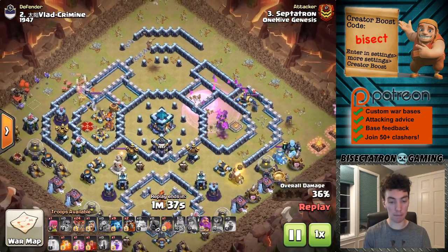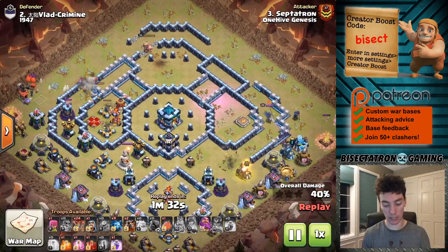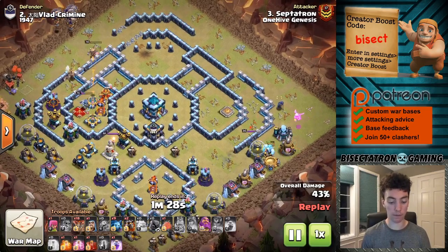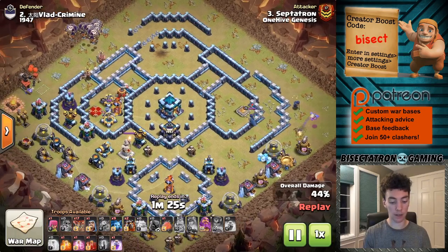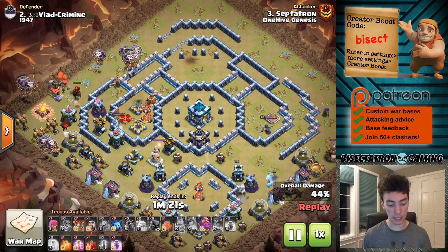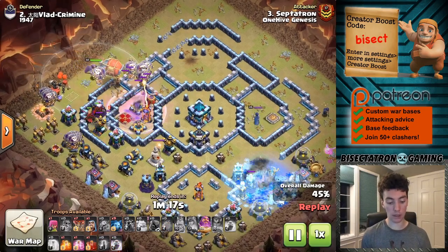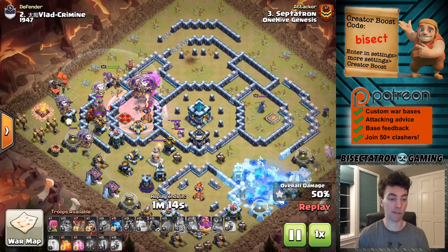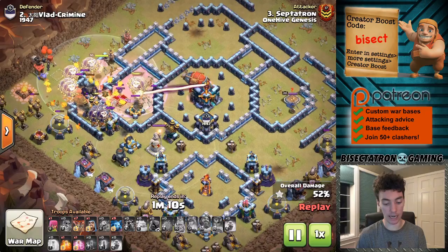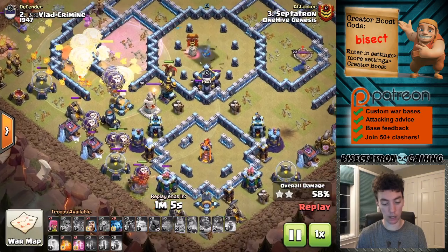Unfortunately my royal champion died a little sooner than I would have liked — the ice golem didn't quite tank properly. But the bats got more than I could have hoped for; they cleared out that entire side of the base. Then all that's left is to lalo, and I still have my siege machine available, so I send in that battle blimp with the special technique using five sneaky goblins and a lava hound to take out the town hall and join the lalo.